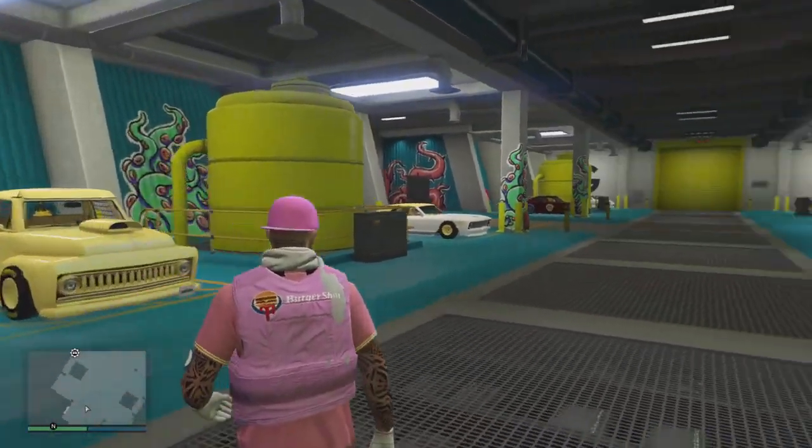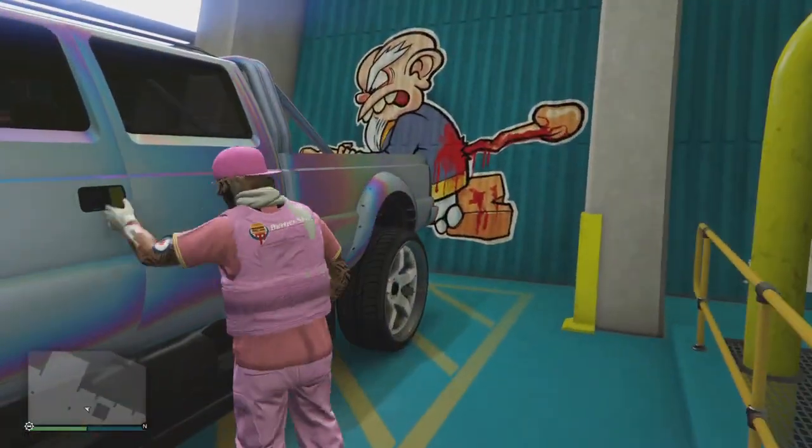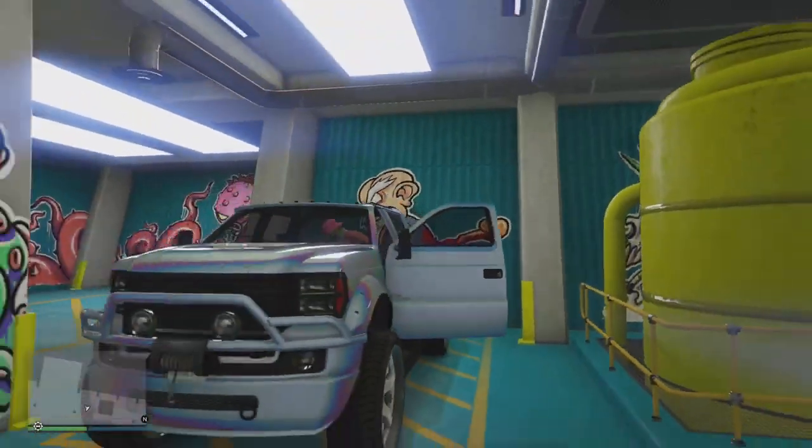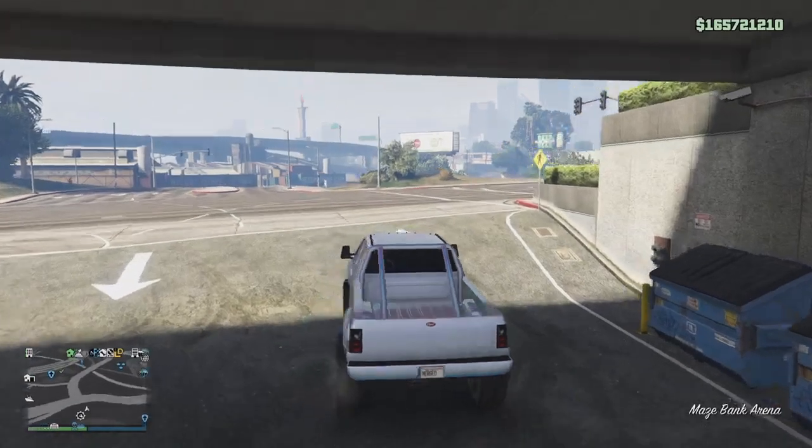All we're going to do is take the car we want to take the mods from — that's the white wheels — on the Sandking, down to the LS Car Meet.